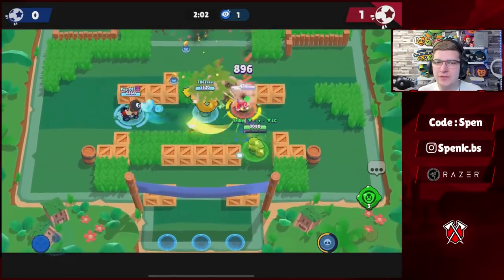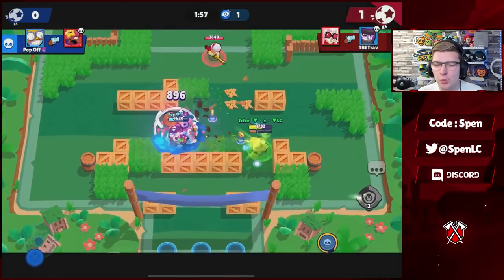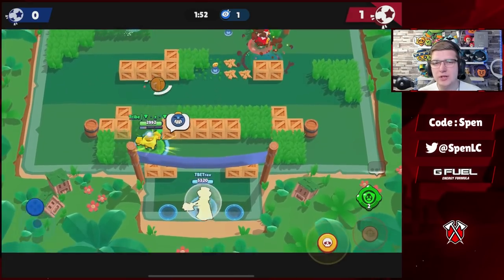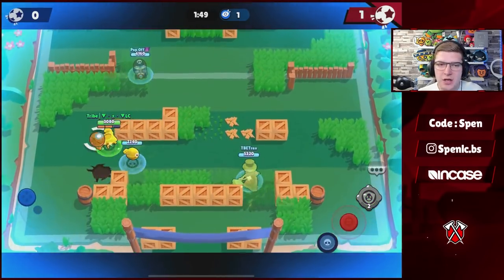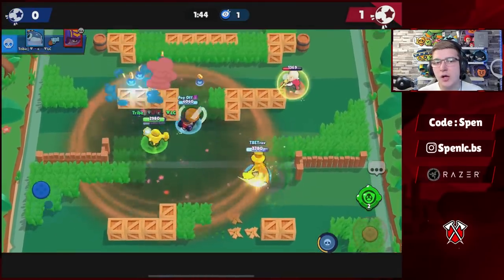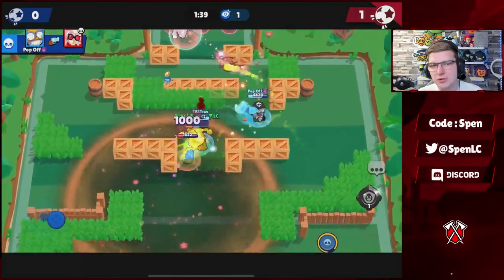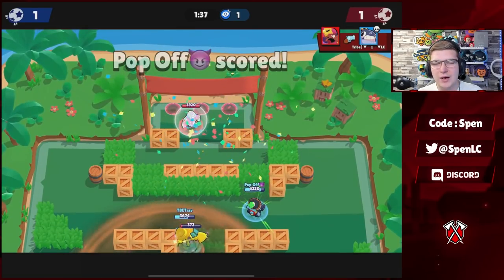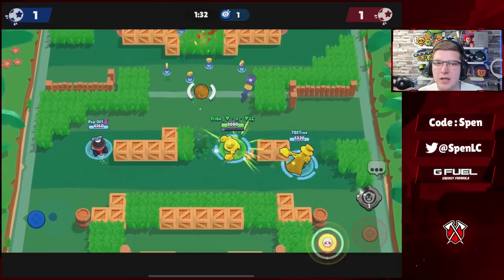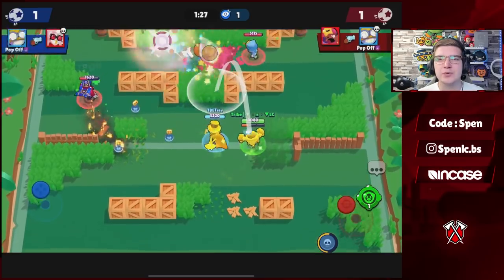Next is Tick — the build that 99 out of 100 people use in competitive: Well-Oiled star power and the Last Hurrah gadget. Well-Oiled allows you to heal up much quicker; a lot of times you can just tank enemy shots and push up the map while healing at the same time. The Last Hurrah gadget is still the better gadget — you've got a knockback, you're invulnerable to 50% of the damage, and a lot of times you can just tank the enemy Tick heads as well. It's crucial in those 1v1 interactions.